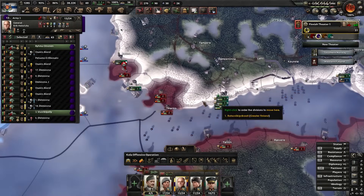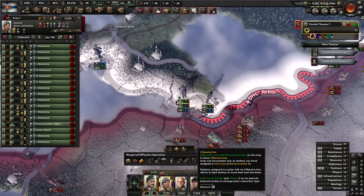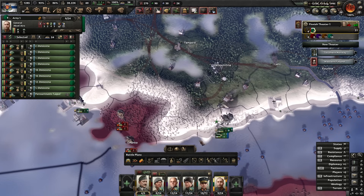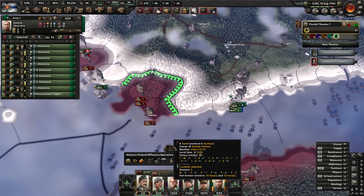A naval invasion — the first one — and we've held until August '45, not bad. Let's take half the unit defending Leningrad; I don't think we'll need them with a river line. Give them a quick general and march them over to close these pockets.